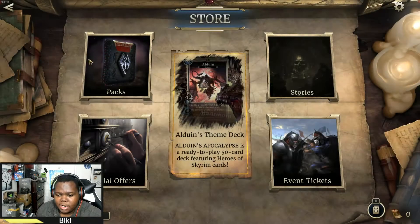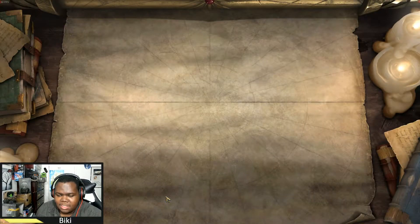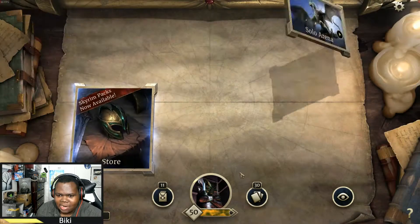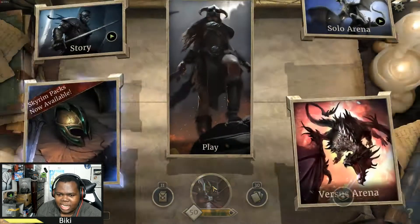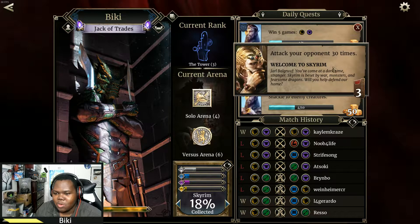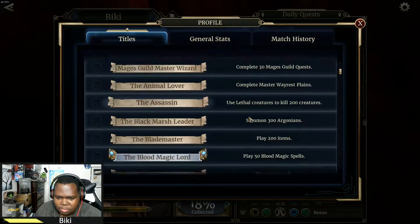I just bought it and as you guys will see right down here, I now have 11 Heroes of Skyrim packs and even one legendary pack to open as well. I got a new title — I think it's the Dovahkin title. They have also added a new thing where you actually get packs from completing quests. We have a quest right now: attack your opponent three times and we're going to get three packs. I also got the title 'Jack of All Trades' when I logged into the game, because a new title was added to the game very recently.